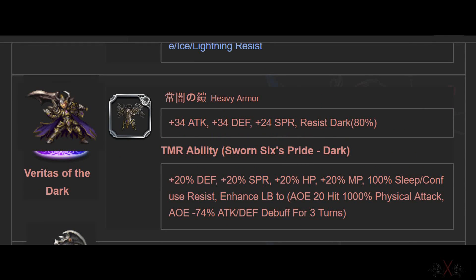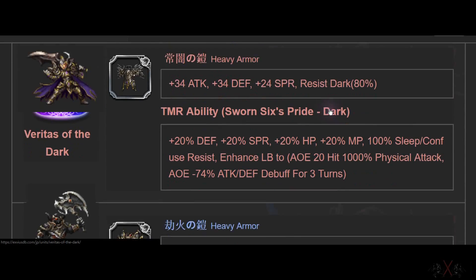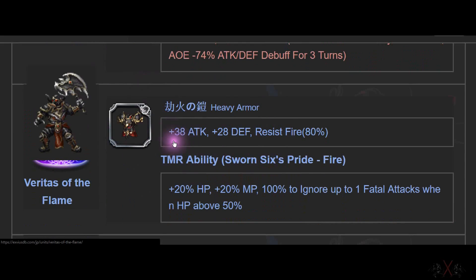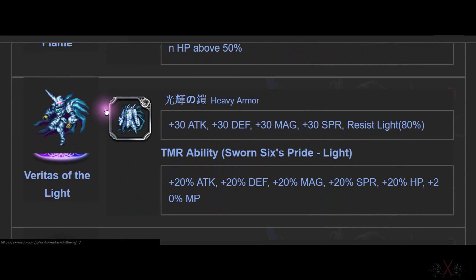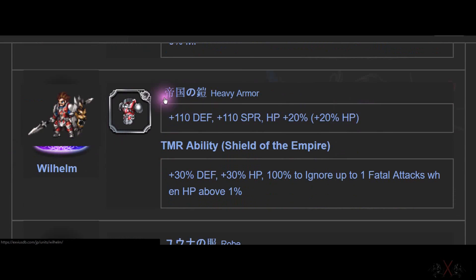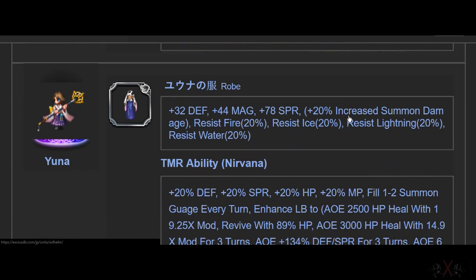Bulletias of the Dark — they removed the armor from the collector. He has heavy armor with 34 Attack and 80% resistance to Dark. You're almost immune to Dark. Fire Velitas — same thing, they removed the armor from the collector — 38 Attack and 80% Fire resistance. Light Velitas — same thing, 80% Light resistance. Wilhelm also has the armor removed — HP and Spirit, Defense Spirit, HP 110 and 110. Very good, top tier.